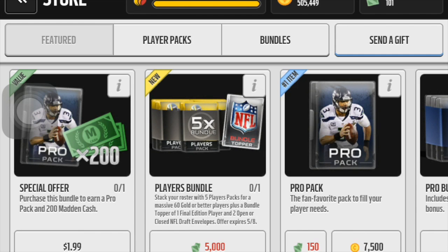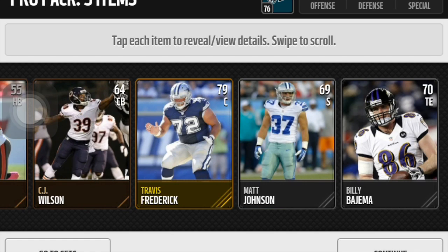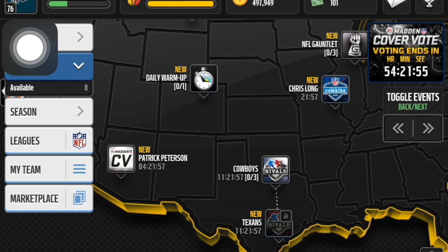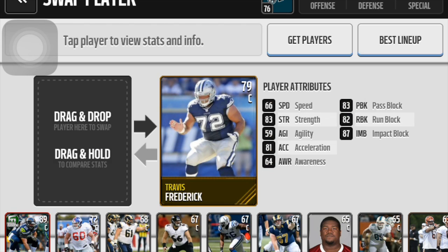Let's open another pro pack. We're both going to click reveal at the same time. One, two, three — 79 center and 72 drums. Let's compare them to my other 79 center. 87 run block — he's going in! So this is our lineup, guys. We're going to end the video here. That's our offense, that's our defense, and that's our special.